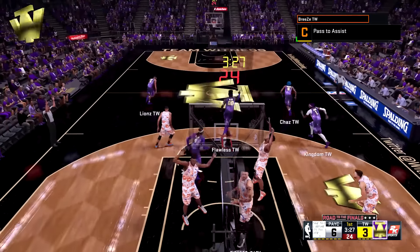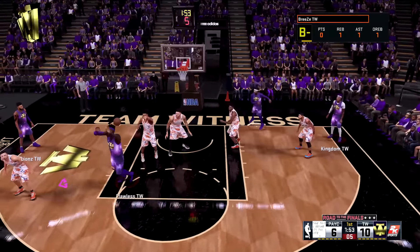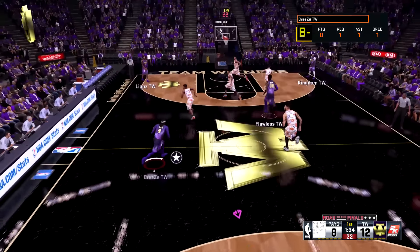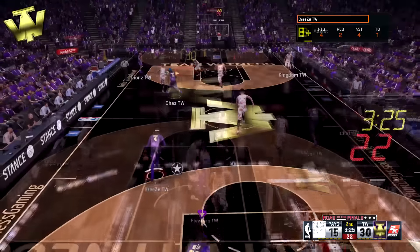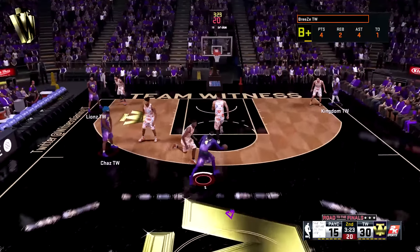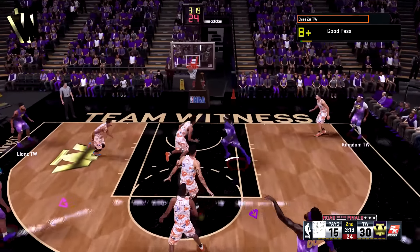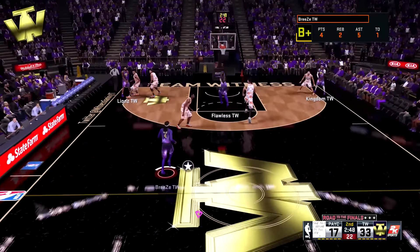For badges, we do have corner specialist on his guy and obviously the breakstarter. He's got a lot of the key badges that you need on a big, like defensive crash and all that. We'll be going over the badges in another video and the signature styles for an outside big, but you pretty much want to go along the lines of the same badges for an inside big. As you can see, he's just knocking down from pretty much anywhere on the floor once he gets heated up.